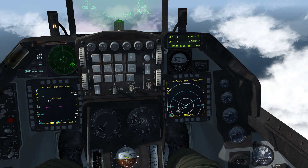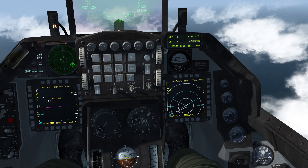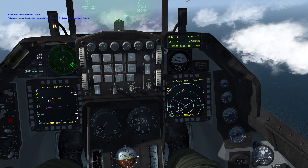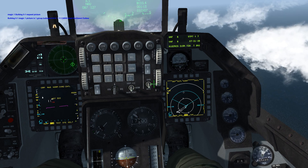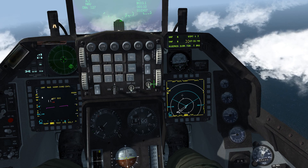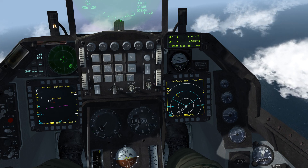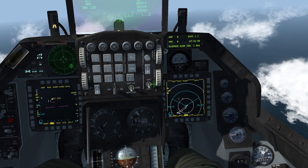Another way to track a bullseye call is to have your HSD zoomed out pretty far, have it as SOI, move your cursor around, and then request a BRAA call. Magic 1, Bulldog 5-1, request picture. Bulldog 5-1, Magic 1, picture is one group. Bullseye 060-122, 24,000, track northeast, outlaw. So now we can move our cursor around to 060-122, and as we see, that gives us an idea of where the enemy is — he's to our front left. That's another way to track bullseye calls.